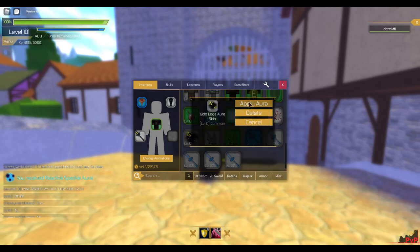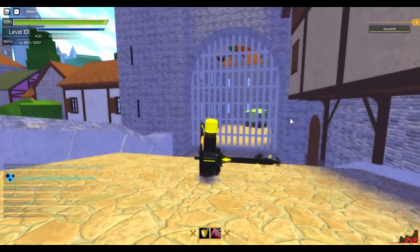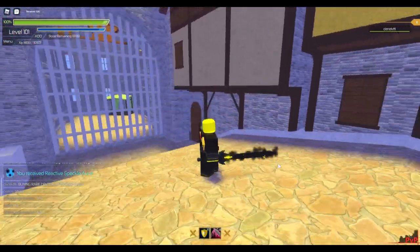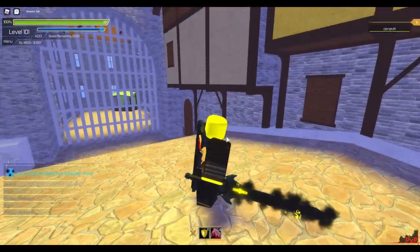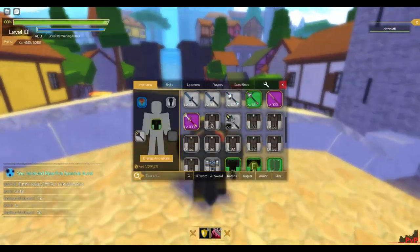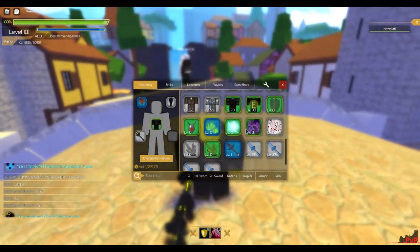Apply aura — oh this is like the perfect match made in heaven! That gold right there matches with the gold there, and the black sword literally matches the aura. This is legit the best combo. And I think that's all the auras we have.